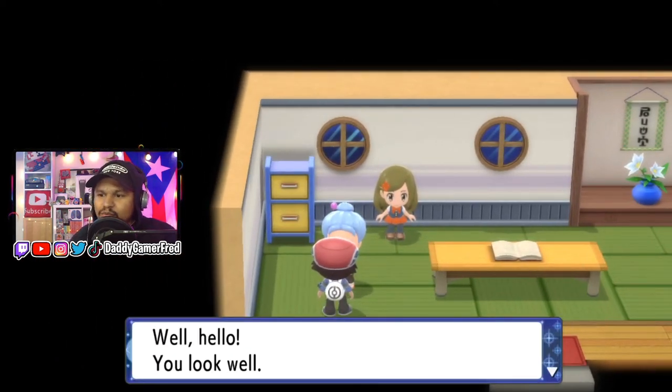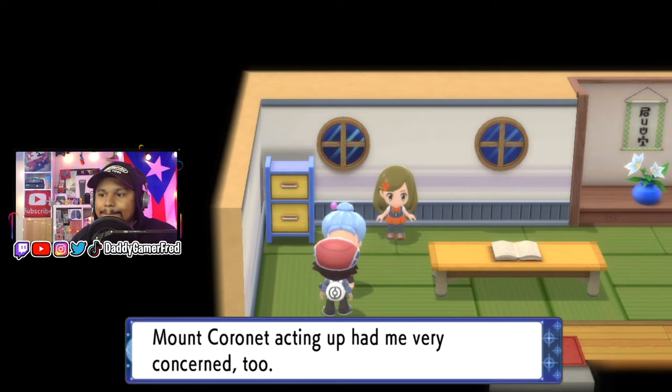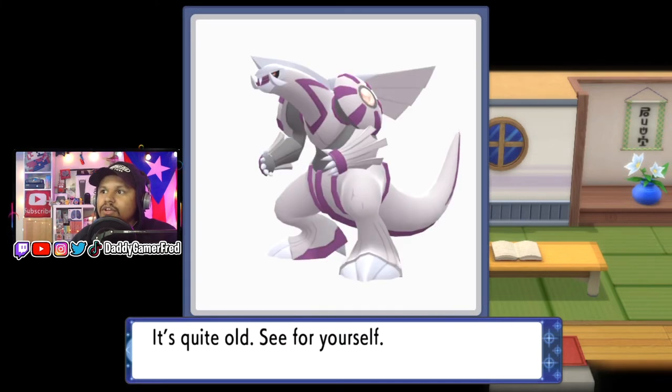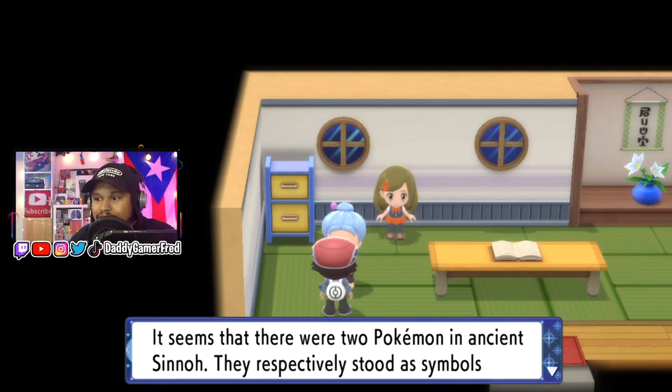This is Cynthia's grandmother. She says: 'Well hello, you look well. I did some research on my own since that spot of trouble last time — Mount Coronet acting up had me very concerned too. Well, this is what I found in the shrine — a book, it's quite old, see for yourself.' And she shows you Palkia, and it reads: 'Palkia, the Pokémon that rules the spatial dimension. It seems that there were two Pokémon in ancient Sinnoh.'